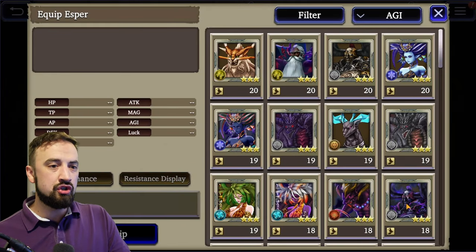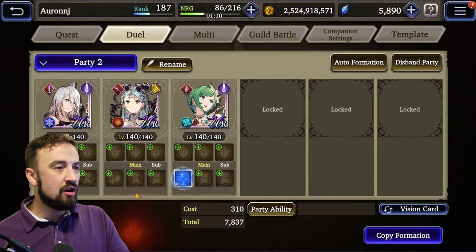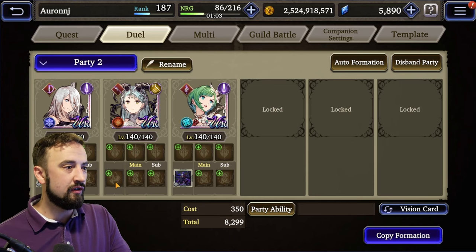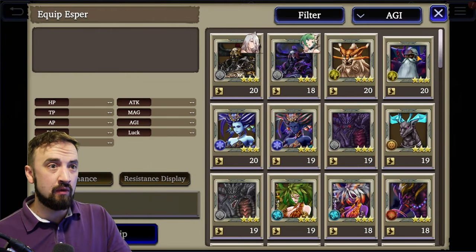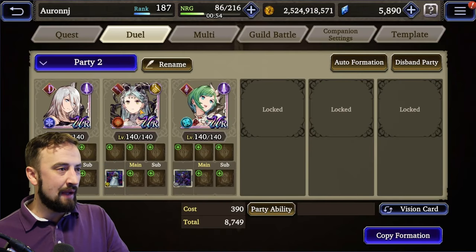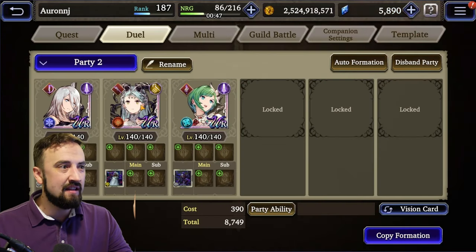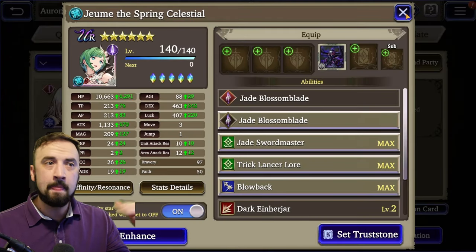I'm going to give Joom Dark Odin — that's Maneater and Slash Attack Up. Same story with A2 — Maneater, Slash Attack Up. I'll use the two Odins for them. For Shalza, I'm going to give her something with a little speed to it that scales off of magic, like a Dark Ramu. Let's check our agility numbers: 88 on Joom, 85 on A2, and 88 on Shalza. These two are synced and both a little bit faster than her.